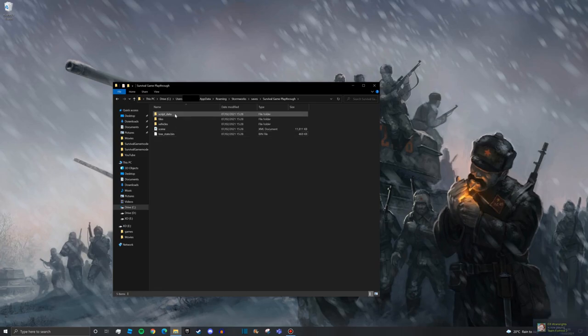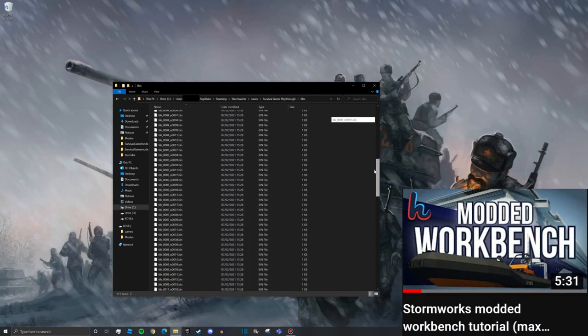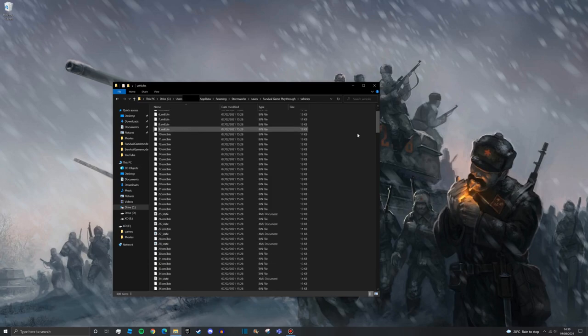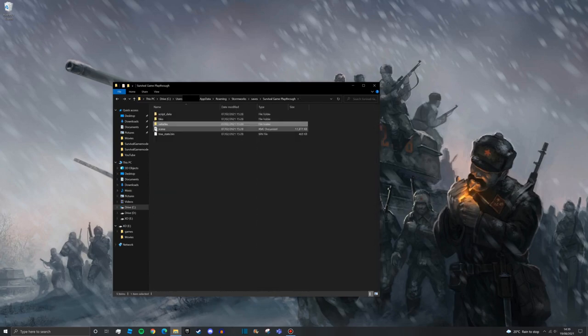You'll see here we have script data, tiles, vehicles, scene, and tree_state.bin. Script data is just basic game stuff you don't really need to touch. Tiles are all your islands - I have a video on how to change your islands. Vehicles are just your saved vehicles in the game. The one we're interested in is scene.